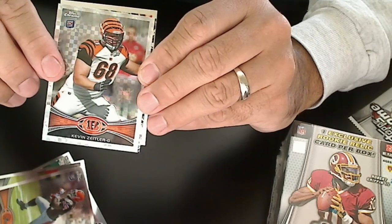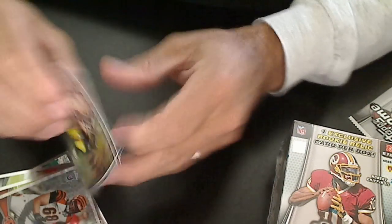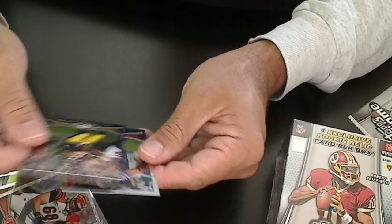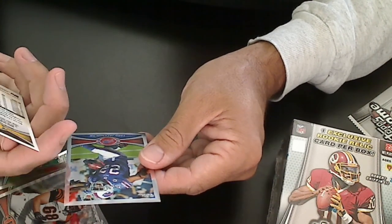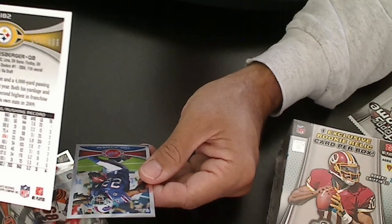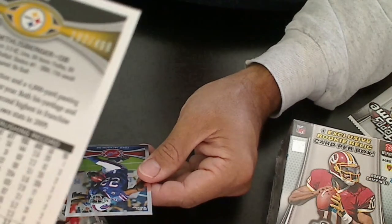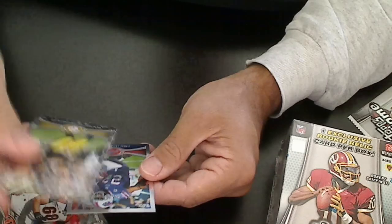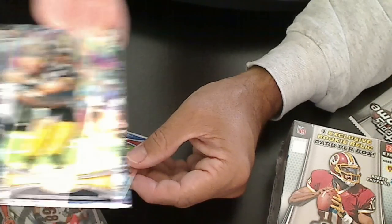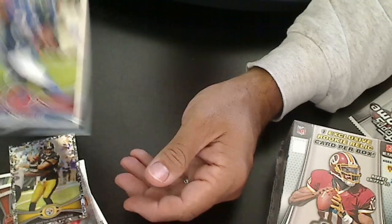The X-Fractor. What is this? This is Big Ben — it's one of these camo ones. It's numbered 499, you can see that. It's numbered 499. And then a Fred Jackson.